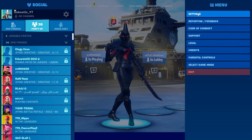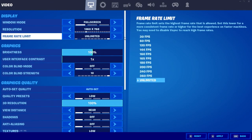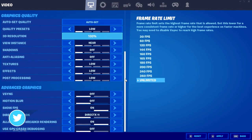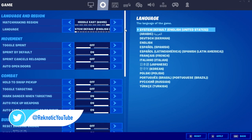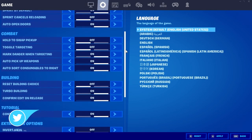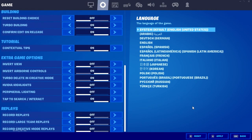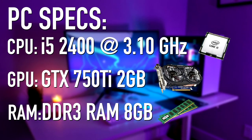By the way, these are the settings that I will be using for the test. Setting the FPS to unlimited will cause texture issues and FPS drops as you will see in the video, but for the sake of it we will set the FPS to unlimited. Also, here are all of my PC specs — I am using a low to mid range PC for the test.